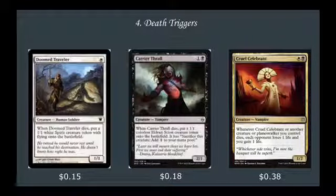Category 4 is our largest category: Death Triggers. Doom Traveler is a 1 mana 1-1 — when it dies, you put a 1-1 White Spirit creature token with flying onto the battlefield, very good. Carrier Thrall: 2 mana 2-1, when it dies, put a 1-1 Eldrazi Scion token onto the battlefield, sacrifice it to add 1 to your mana pool. Scions and Spawns are very good in this deck. Cruel Celebrant is a brand new card from War of the Spark: 2 mana 1-2, whenever it or another creature or Planeswalker you control dies, each opponent loses 1 life and you gain 1 life.